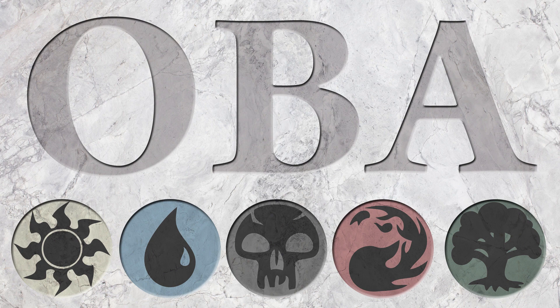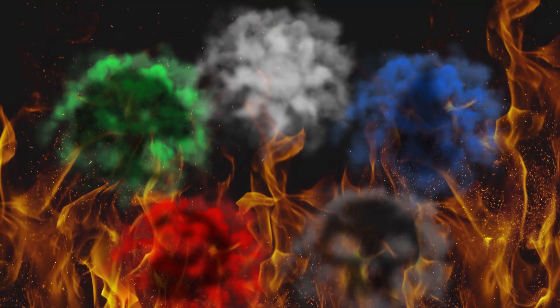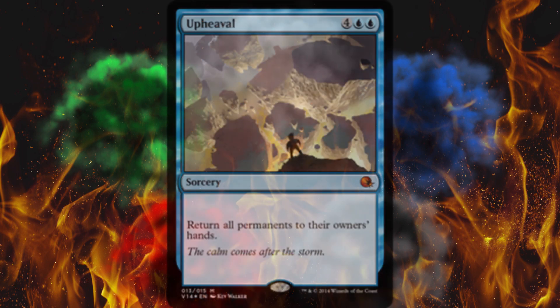The artwork from the From the Vault Annihilation — oh my gosh. All they did was take the original one and just make it look better. Some of you already know what this is. I'm talking about the 6-cost blue sorcery, Upheaval.